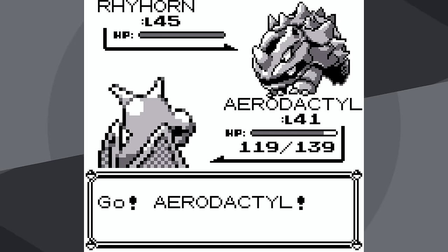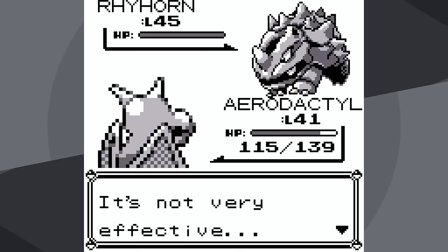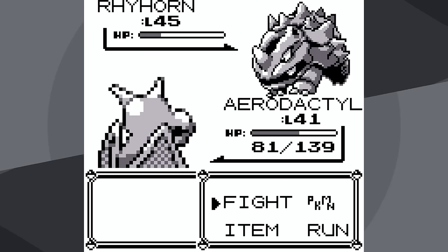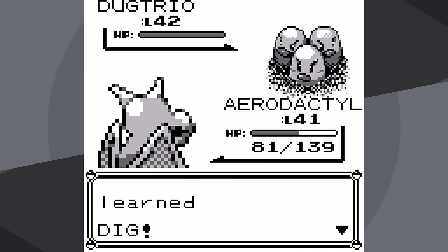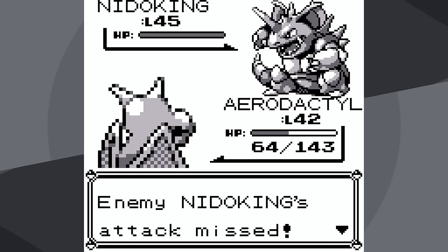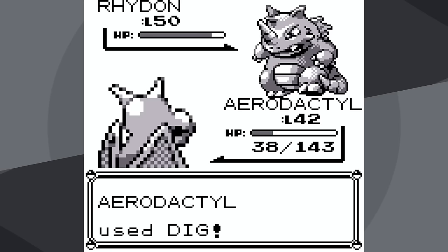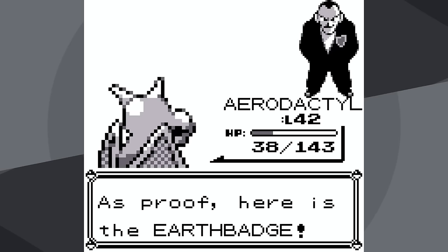It doesn't start off great — I need to badge boost against Rhyhorn, because it's going to take a really long time to knock it out. I use Fly and then Swift — it doesn't really make a difference because Fly's a two-turn attack anyway. We just have to knock Rhyhorn out. Then we can Mimic Dugtrio's Dig — yes, it's also a two-turn attack, but hopefully it will one-shot everything for the rest of the battle. We do one-shot Nidoqueen, but then we level up, so we don't one-shot Nidoking. And that means we're not going to one-shot Rhydon — we actually get a critical hit, which is why it was a two-hit KO. So it was very easy, but not very quick.